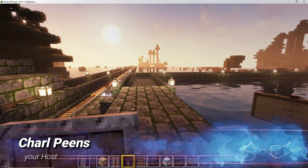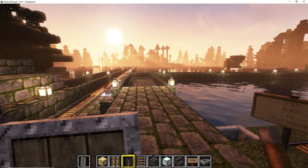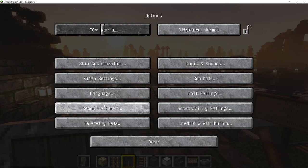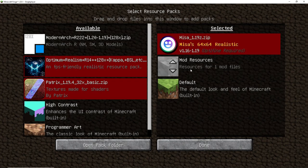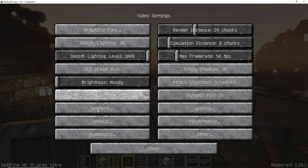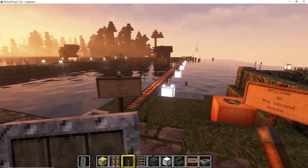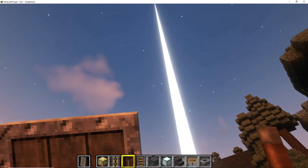Hi and welcome back to my channel. This is Gripzone and we are playing Minecraft episode 14. I just want to show you I am running brand new shaders and a new resource pack. Today's graphics is Complementary from Misa — I am using the Misa resource pack and the complementary shaders. It is a bit more PC friendly and doesn't eat so many resources.